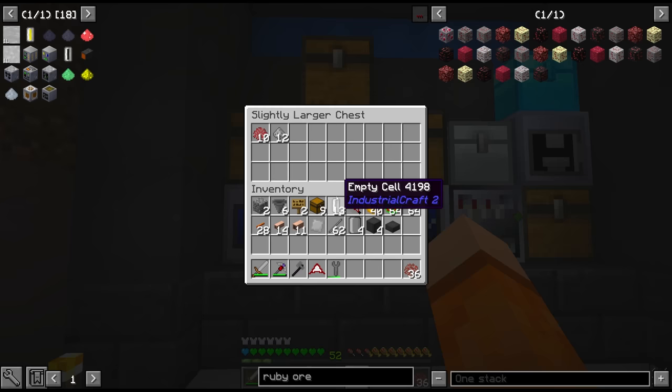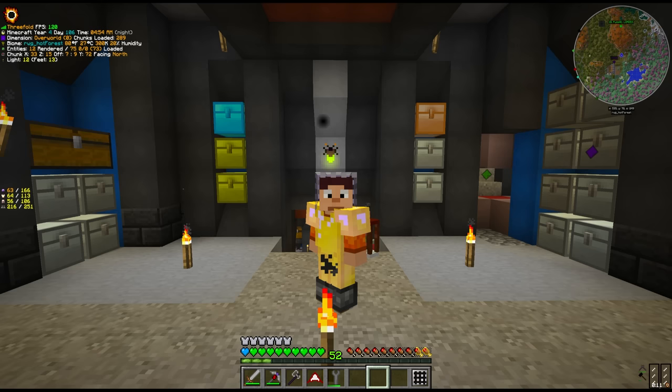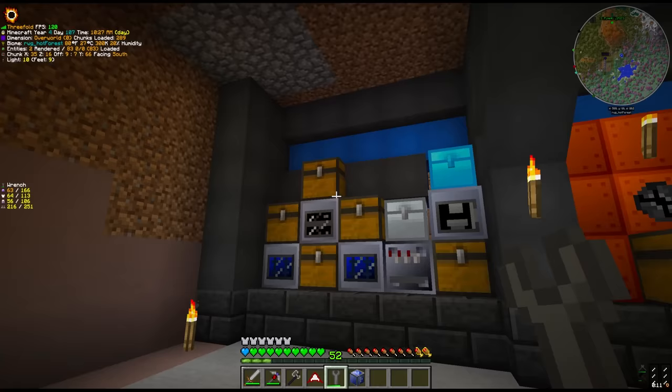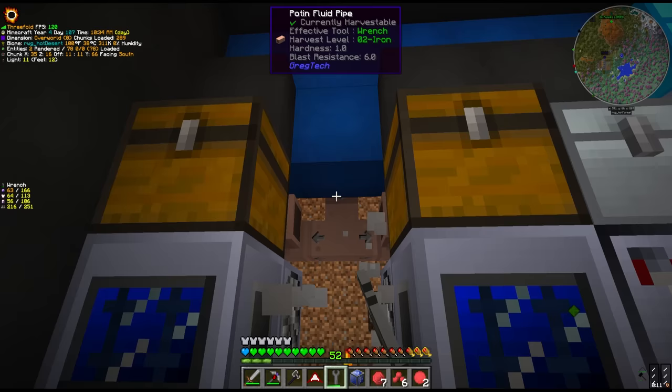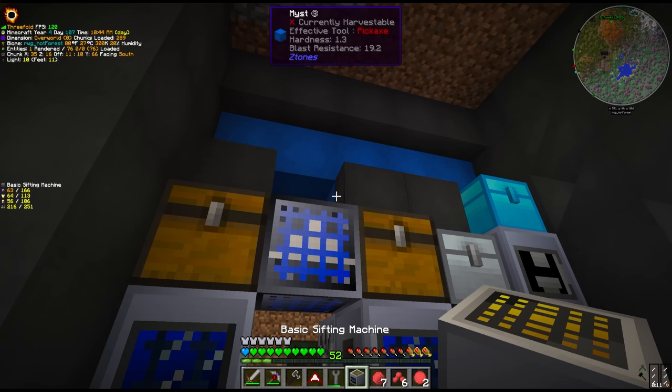We only wanted to pull purified ore into the sifter. Speaking of the item filter, this is actually where it can help us. We can make something called the ultra low voltage type filter and place that between the ore washing plant outputs and the sifting machine inputs. This will only accept crushed purified, which is what we need to go through the sifter - everything else will be left in the chest below. We moved the sifting machine up a block and put the output chest on the right hand side to accommodate.